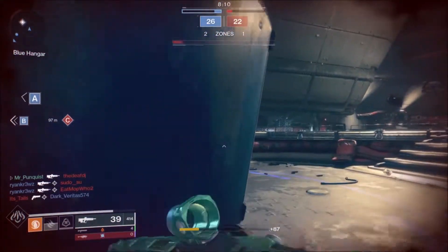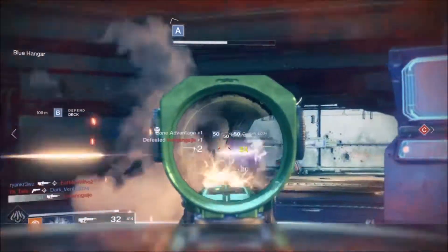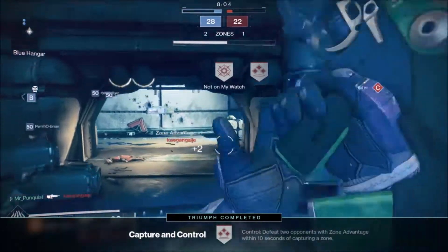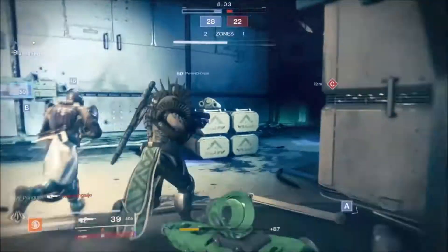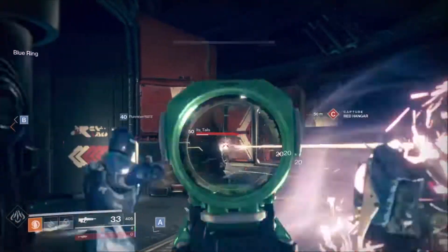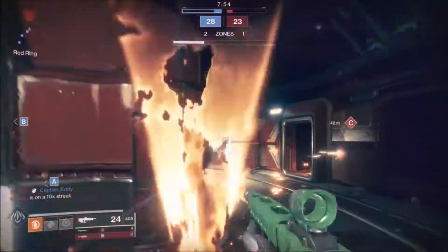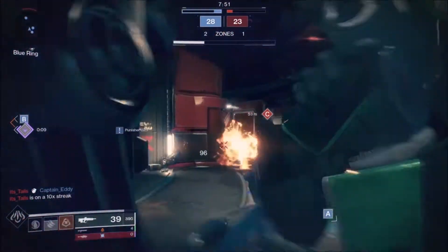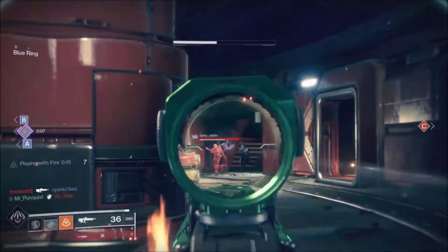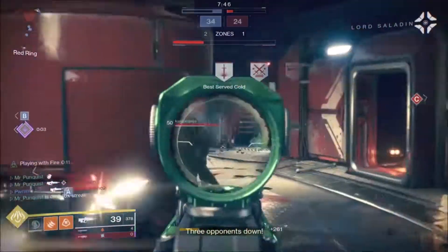Now I want to talk about my personal curated rolls I would recommend for both sides of Destiny. For PvE, I would obviously recommend Outlaw and Rampage — that's just the meta right now, there's really no other choice if you want a good primary. Throw on maybe a Handling Masterwork to fix one of its worst attributes and you're golden. If you want to mix it up for PvE, you could run Full Auto and High Impact Reserves or Rampage with maybe a Reload Speed Masterwork, but that's just a band-aid for an Outlaw Rampage-sized cut.